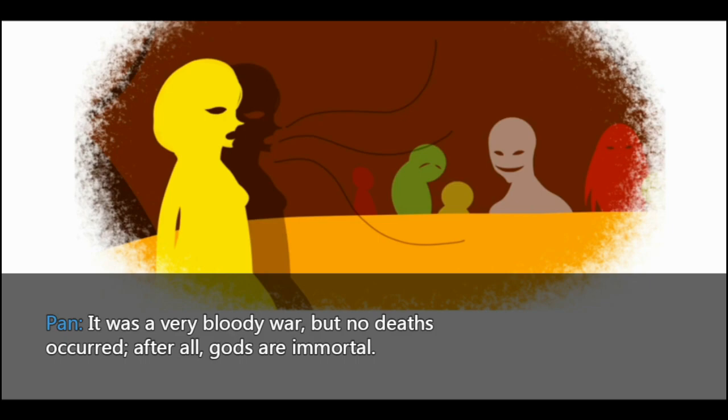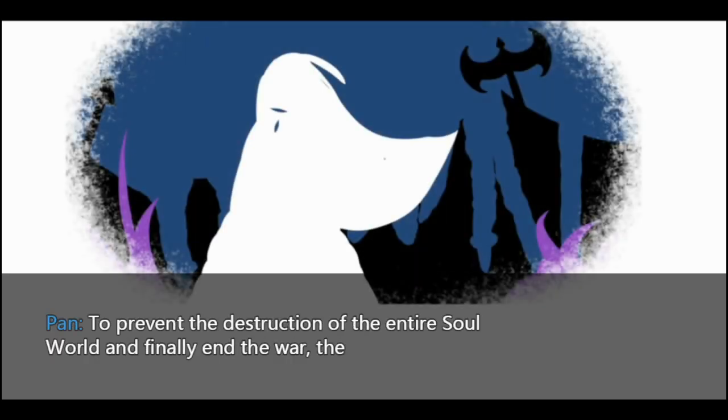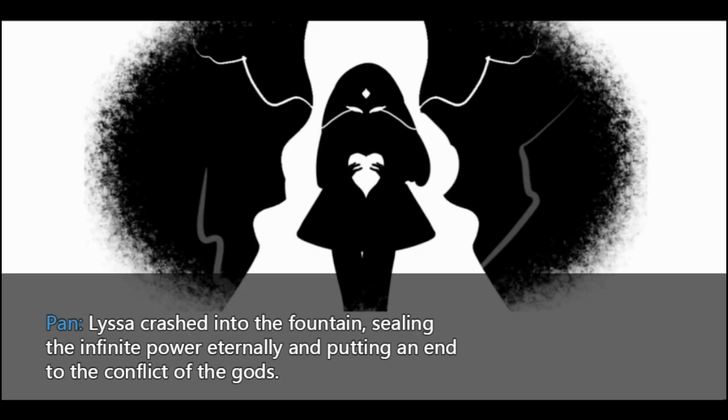So, a war of attrition, then. But such an intense confrontation of powerful forces was enough to trigger an imbalance in the fountain of life, putting the entire universe in danger. To prevent the destruction of the entire soul world and finally end the war, a goddess of madness, Lyssa, had a plan: give up her immortality as a sacrifice for the fountain. Lyssa crashed into the fountain, sealing the infinite power eternally and putting an end to the conflict of the gods.